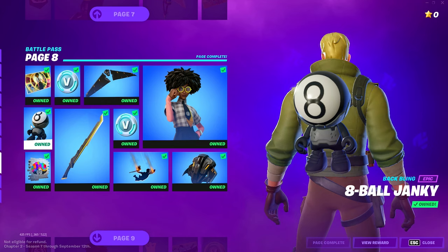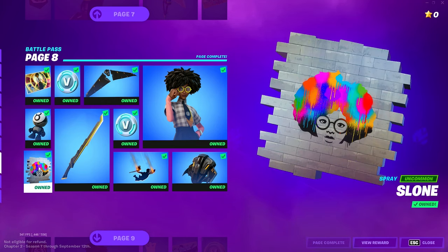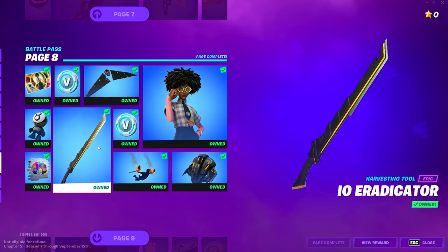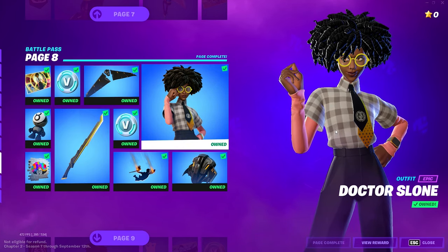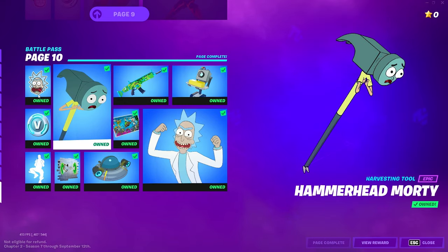We got Sloan's Mission section — there's a little back bling with an eight ball. I wonder what she has to do with the eight ball. We got a spray paint, the I-O Stealth Sail glider, the I-O Eradicated pickaxe, and then the main skin Dr. Sloan. This is a pretty cool skin.